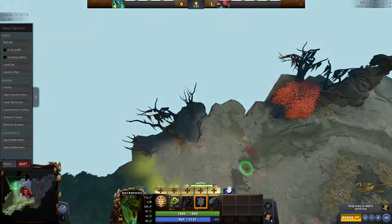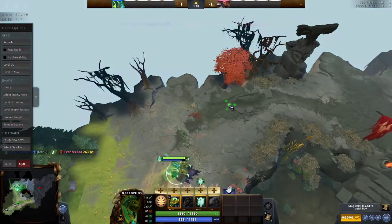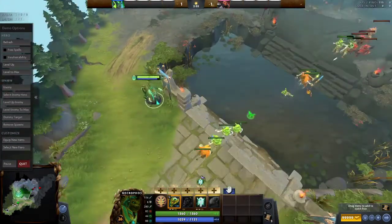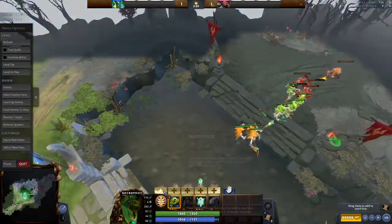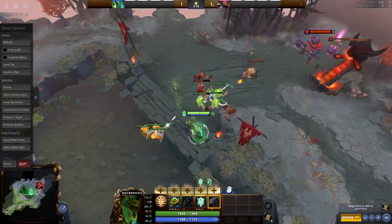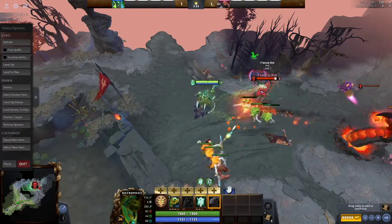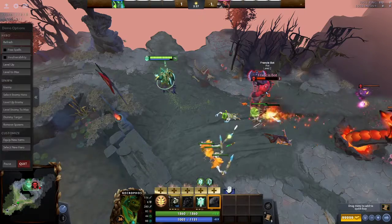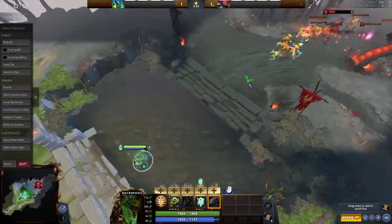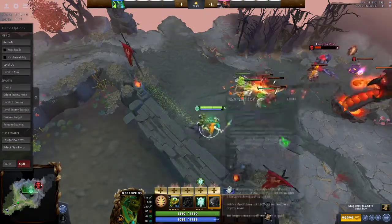You never get Ghost Shroud until level 5 or 6 — sometimes I skip it completely. Once you get 2 points in Death Pulse and 2 points in Heartstopper Aura, it's already very strong. With 3 points in Death Pulse you're healing 100 HP for basically nothing. If the enemy hits you, just hit back and use Death Pulse — you gain health while they lose health. And you heal from last hits; they don't, while they're also losing HP standing near you.